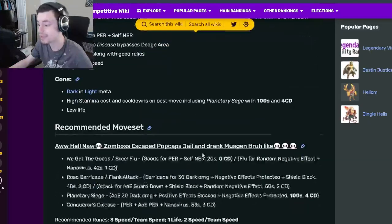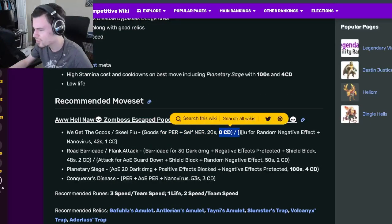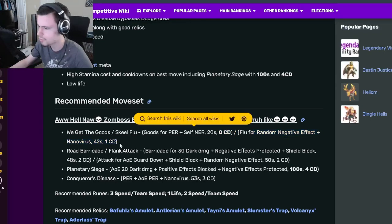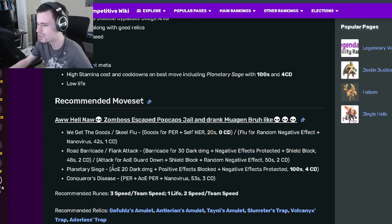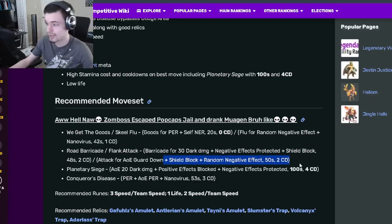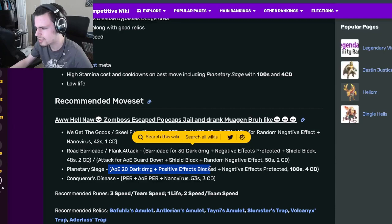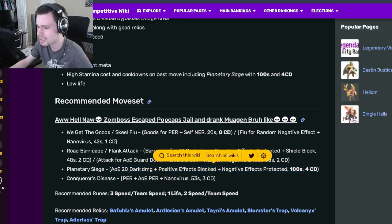Now for his moveset: he has a PER and Self NER for zero cooldown, which is really good. He also has a Random Negative Effect with Nano Virus at one cooldown, which is great. He has a Negative Effect Protected with Shield Block, but you'd probably use the AOE Guard Down with Shield Block and Random Negative instead — that one is much better. He also has an AOE Positive Effect Block with Negative Effect Protected.